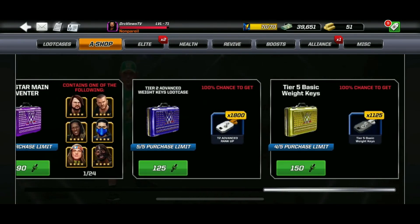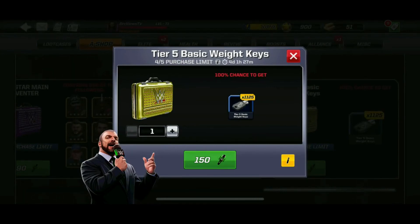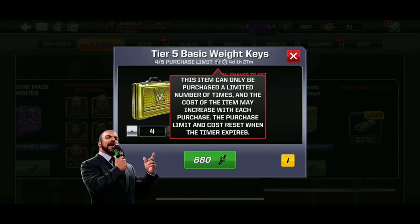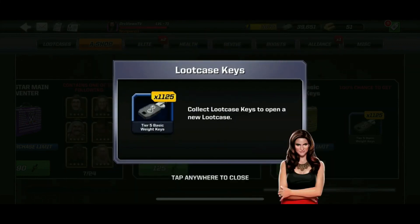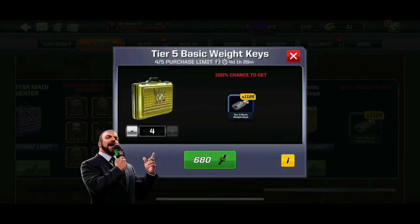Back to the A Shop for the very last purchase: the Tier 5 Basic Weight Keys. Finally we've got a way to farm this weight as well. I've made one purchase already — one purchase here gives 1,125 keys.